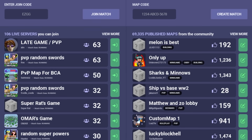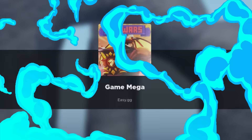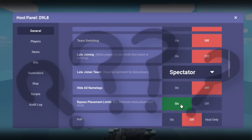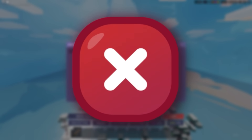There's a new change to custom matches. By typing slash restart, it teleports all of the players to the exact same match. I do have one quick question — if I make any changes in the host panel, will those still save? Unfortunately, the answer is no.